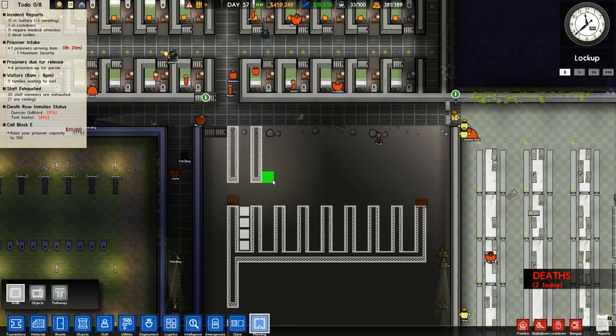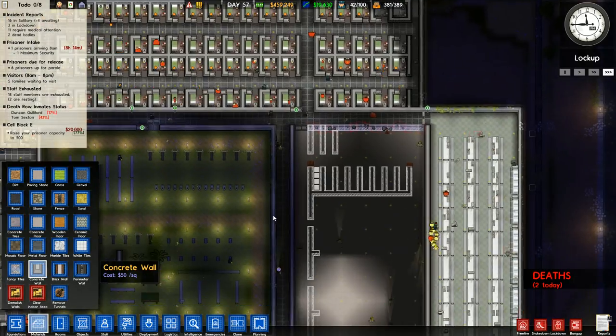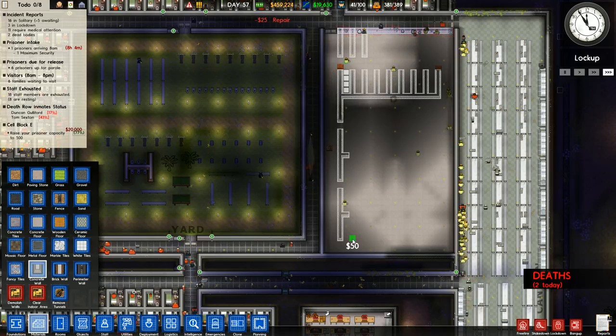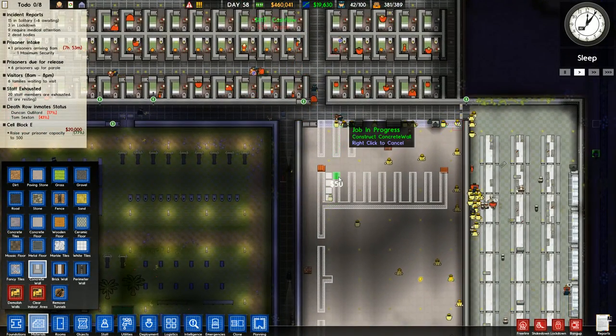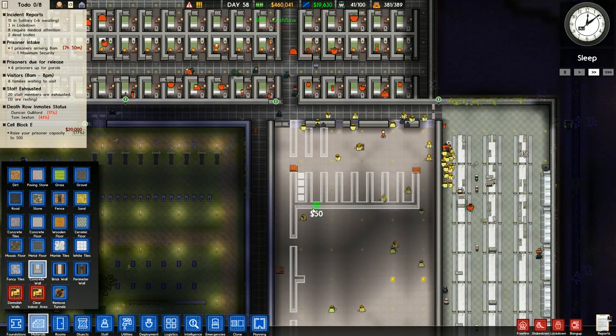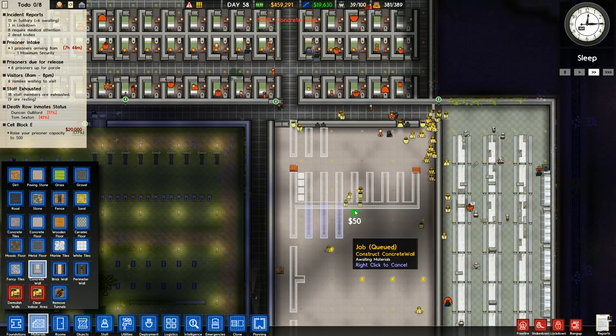We need three cells on the door. They might as well have one more space - that'll do. This is my new design. I'm trying to get away with the least amount of space possible. We're still offering a bed and a toilet. You could force them into a one-by-one cell with some work. This is going to be fine for our supermax prisoners.